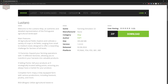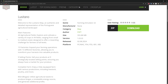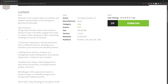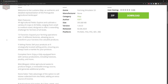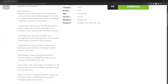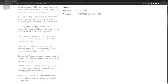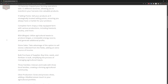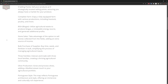Explore and cultivate a variety of crops in 44 fields ranging from small to medium-sized, designed to offer a rewarding challenge for all farm levels. There are 13 factories to expand your farming operations, allowing you to transform your harvest into valuable products. There are 39 sell points to sell your products strategically around the map. Enjoy a fully equipped farm with various productions including livestock, poultry, and more.